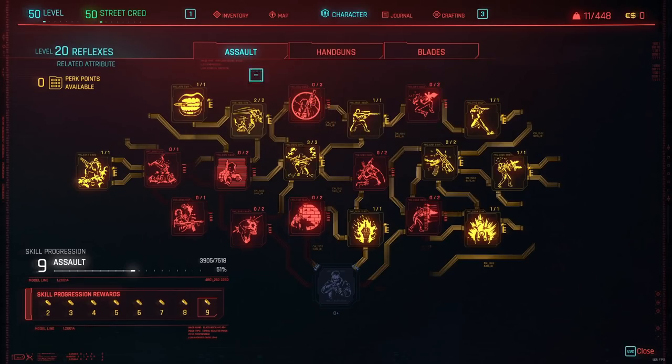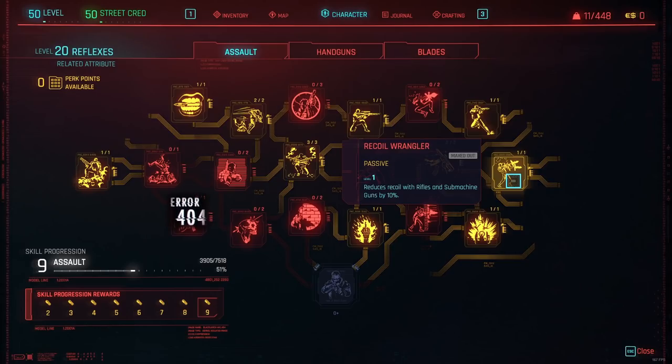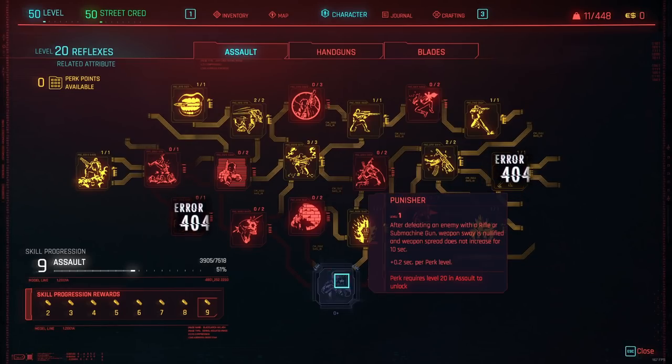Moving to Reflexes and the Assault tab: the Bunker perk is not working — it increases your armor and resistances by 15% when shooting rifles and submachine guns from behind cover. It's only one perk point so probably not the end of the world. Recoil Wrangler is unfortunately also not working — a 10% recoil decrease that makes it easier to hit enemies. And the ultimate perk Punisher also does not work: defeating an enemy with a rifle or submachine gun should nullify weapon sway and prevent weapon spread increase for 10 seconds.